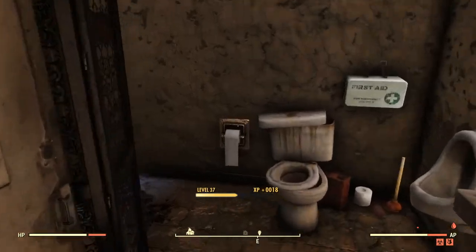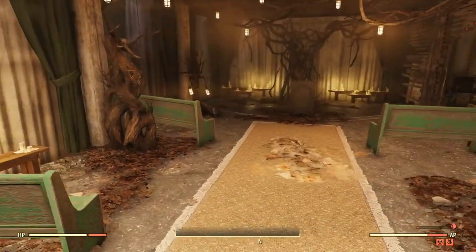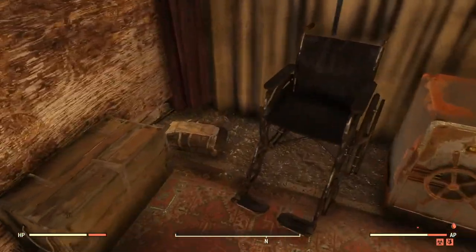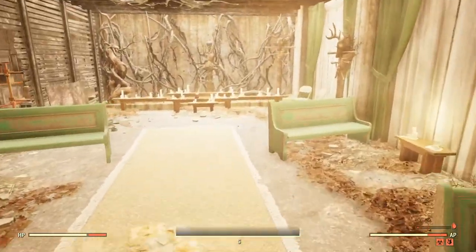Once you pick the door, head inside, go down the steps, and keep going into the main room. Once you're in the main room, your cultist mask will be right here on the floor, and your ritual bindings will be right over here as well. So with that said, let's move on to the next location.